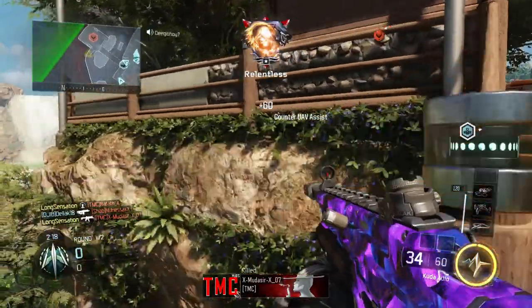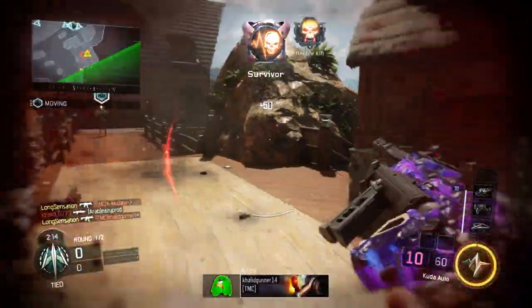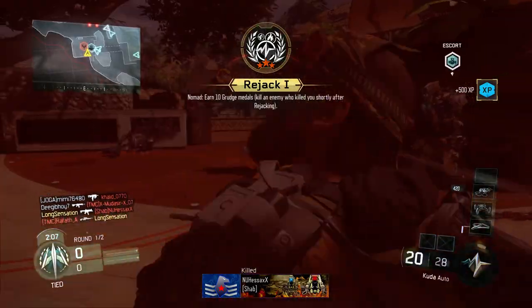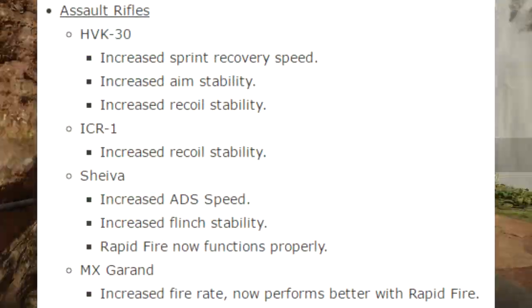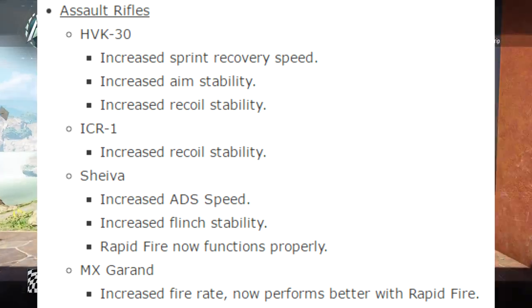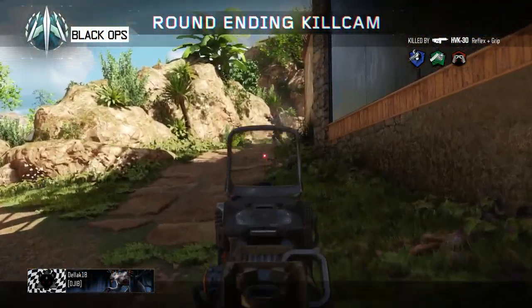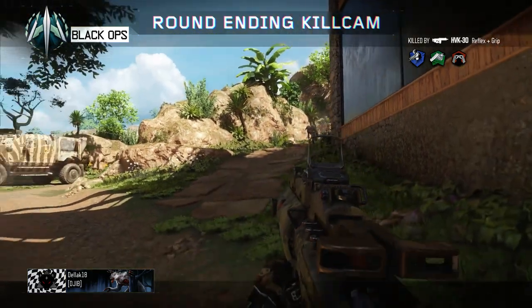So the SMGs have been mostly buffed, which is something I greatly appreciate because I didn't really find the SMGs that useful compared to the assault rifles. Moving on to assault rifles — a few weapons have been changed. The first is the HVK, which received increased sprint recovery speed, increased aim stability, and also increased recoil stability — an overall buff for the HVK, a very underused weapon, and hopefully this will get more people using it.